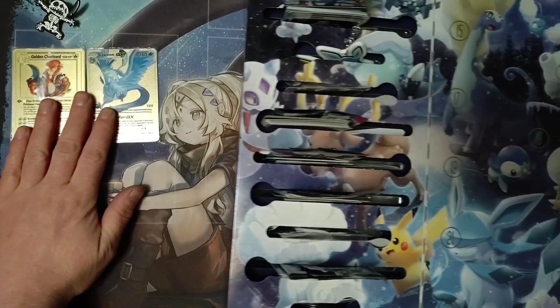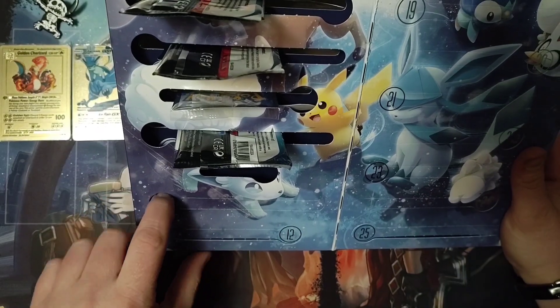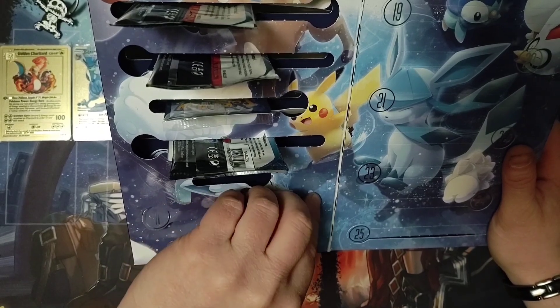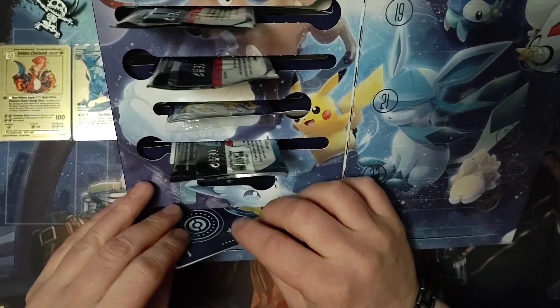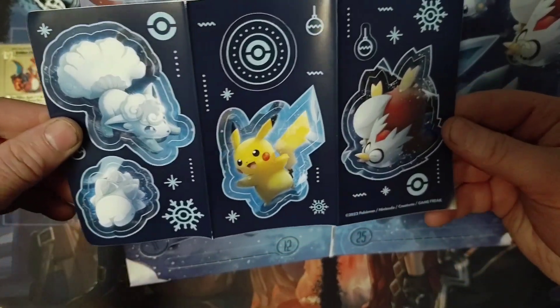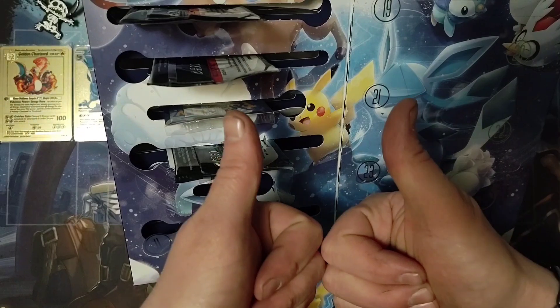Alright, we are continuing on with day eleven, and it's stickers — if I can get them out. There we go. We've got four Pokemon and then a Pokeball and a bunch of decorations. Until next time, have a good one.